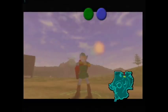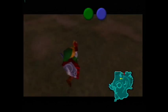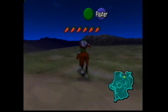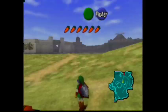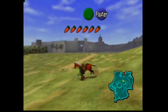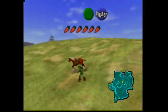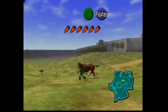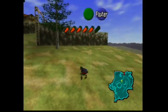Did you notice that when I cast Farore's Wind, Link automatically dismounted Epona? There are several C button items that require Link to perform an animation that is incompatible with riding a horse. These include Din's Fire, Deku Nuts, and playing the Ocarina. When you use any of these, Link will dismount Epona, but the game will think you're still on her, so you'll control both of them at the same time. All you have to do is press A and Link will remount wherever he is, and eventually the game will catch up and bring you back to Epona. Personally, when doing these tricks, I prefer to use the Ocarina since you can use it an unlimited number of times.